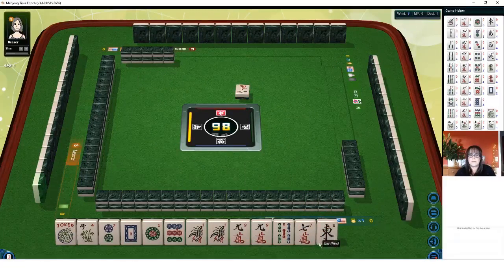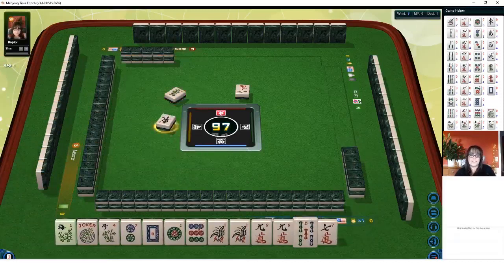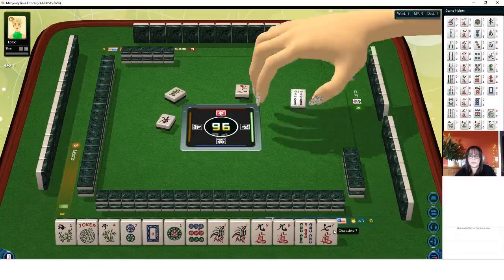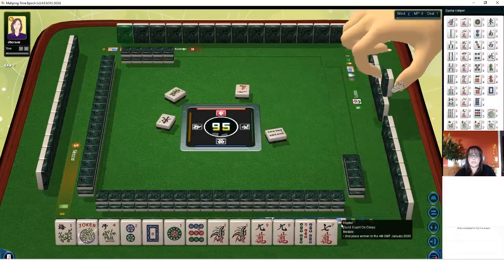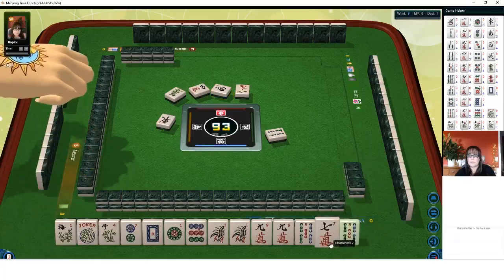One bam, nine dot. Or nine crack. One bam, nine crack. Green dragon. Oh, and we got a flower! We're set — east wind. We are set in one discard. That feels very good. We'll be in good shape here. We just need to wait for the tiles — either draw them or be alert and claim a discard.